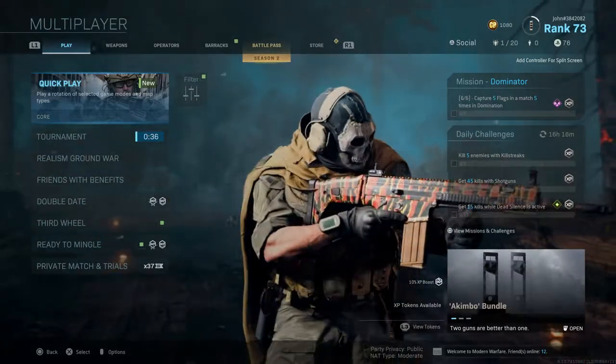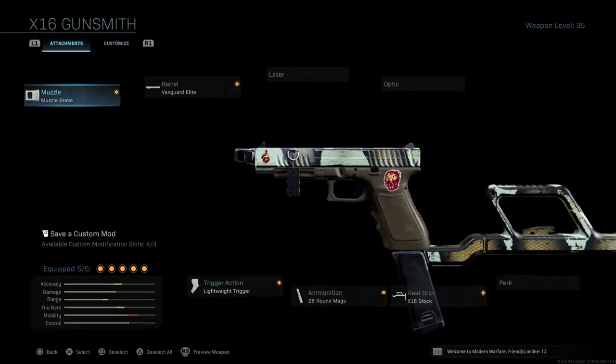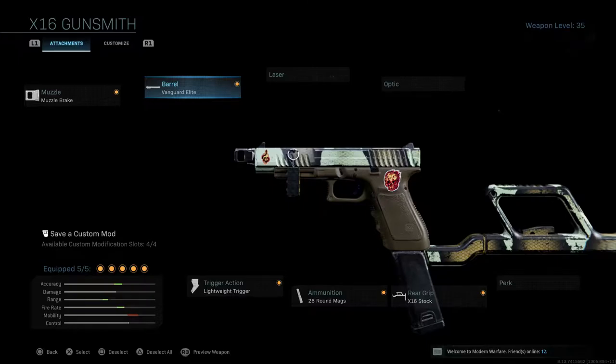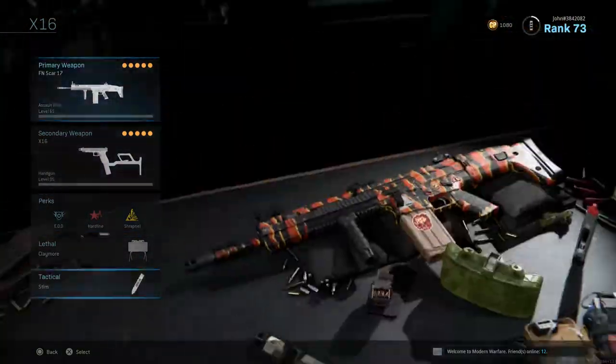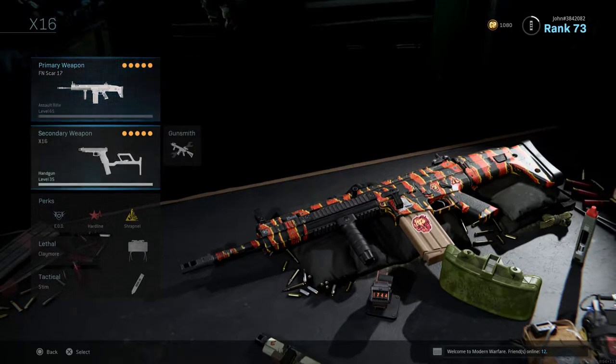This is episode 8, and in this episode we are going to be going for gold on the X16. As you guys can see, the final camo I need to unlock in order to unlock gold on the X16 is Green Digital, and this originally requires me to get 40 kills while crouched, but I only need to get two more now, which obviously makes this challenge even easier.